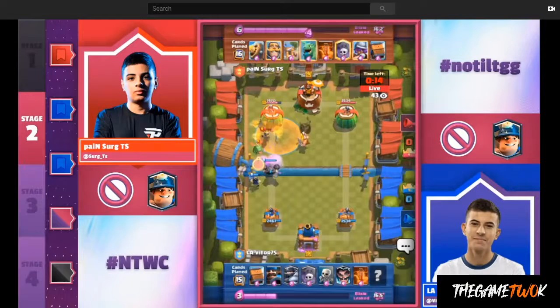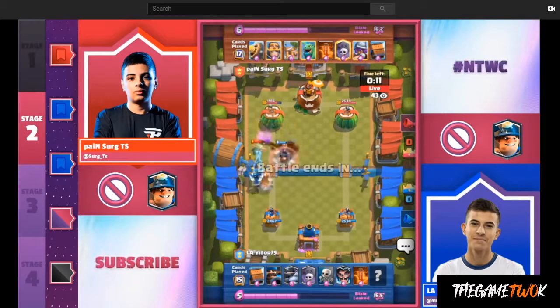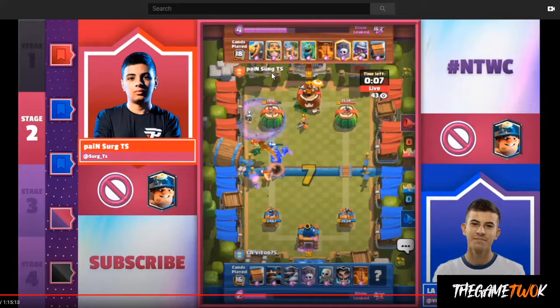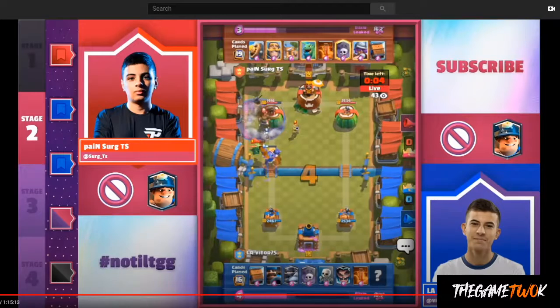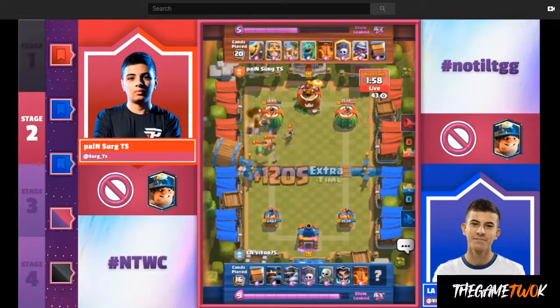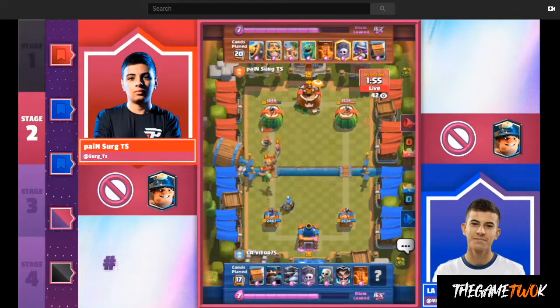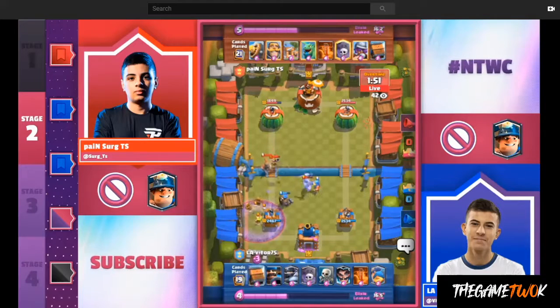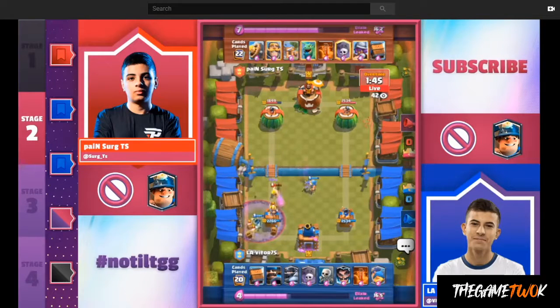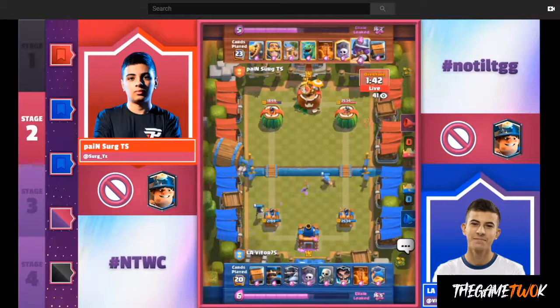We have the Poison, and then Meganite comes back in. Vitor senses an opportunity to play Graveyard, so he does right here. The Musketeer looks like it's going to answer the Graveyard, but once it took a step forward I thought it might go after the Meganite instead. It does go after one Skeleton but that's not enough, and the Delivery just couldn't solo it. Vitor gets some damage on the tower and has a very comfortable lead. And we see our first Fisherman on the board.